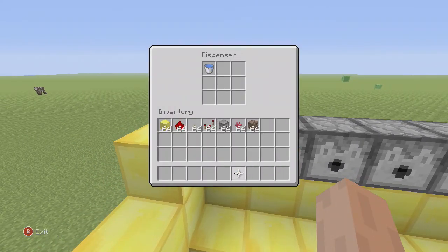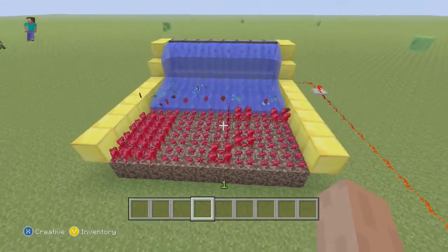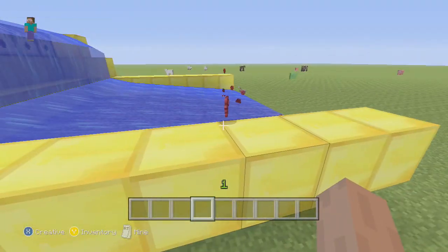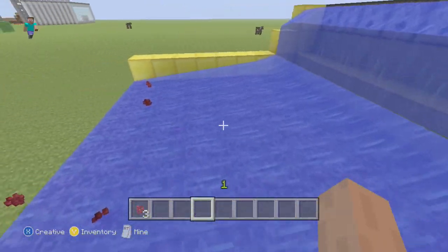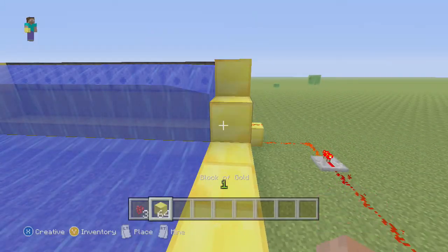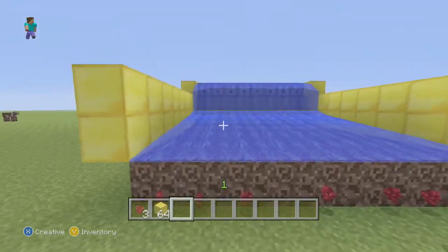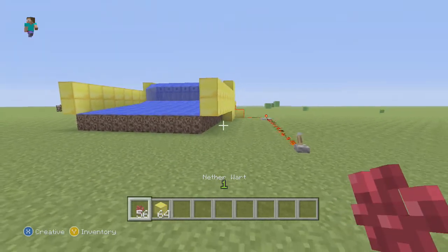Once that is filled, you can just hit that button and look — all the nether wart will come down. If you want to avoid the problem of some nether wart bouncing off right away and getting on the side, make the walls a little too high, then there will be no chance for it to bounce off. But it doesn't really matter; you could just go pick those up. And as you can see, I got all the nether wart.